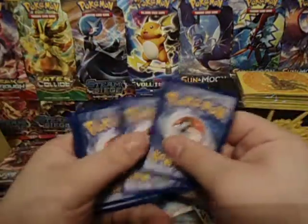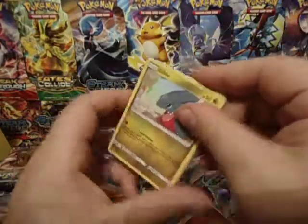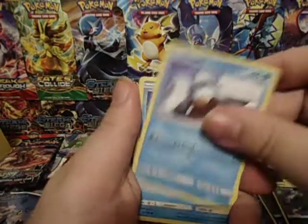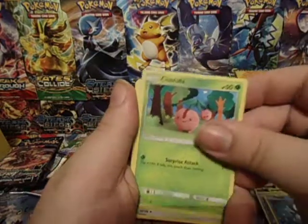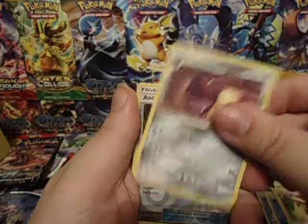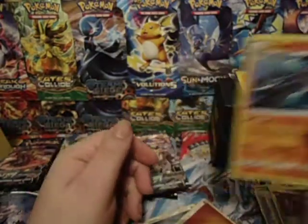We have a Gibba, Merkow, Snover, Piplup, Cherubi, Unit Energy, Lopunny, Sheldon, Ancient Crystal, and... ooh, Lucario Hollow. Nice.